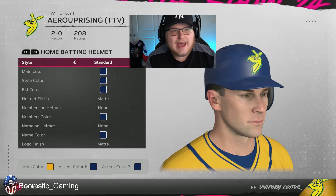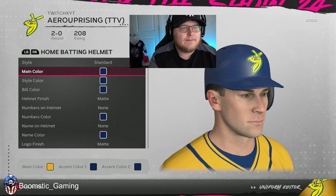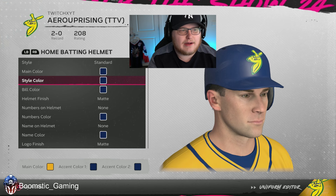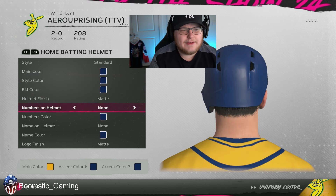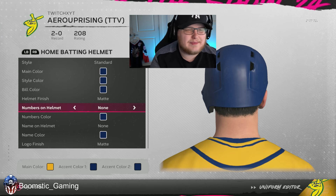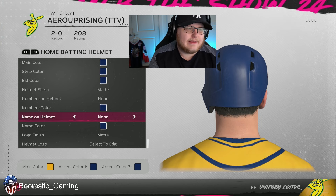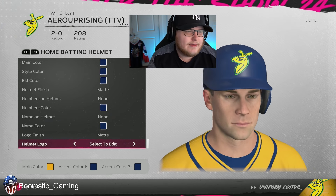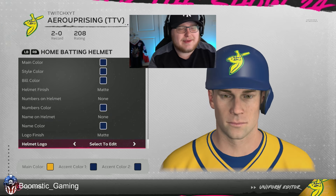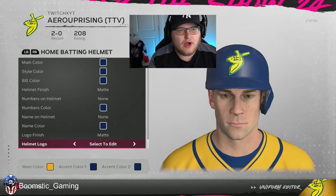Now when it comes to the batting helmet, you can make it matte or shiny — I think matte looks better in this game. Your main color is going to be blue, your style color is going to be blue, and your bill color is going to be blue. I don't have numbers on the helmet and I don't do the name either. For the helmet logo, it's going to be exactly like the hat — just upload that logo, don't move it at all, and you're good to go.